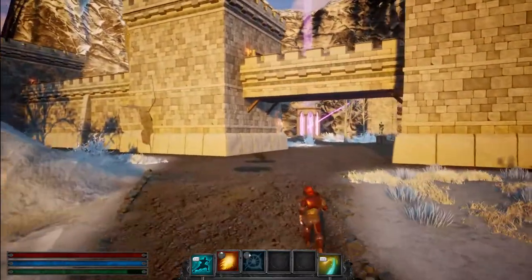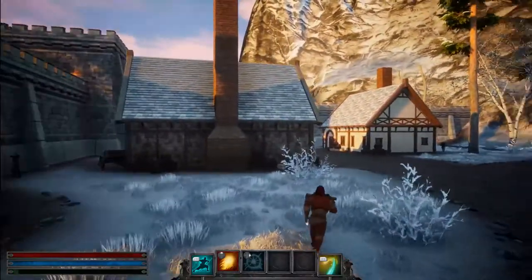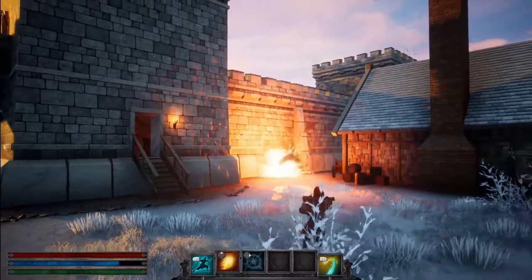To continue on our warpath to the Grand Inquisitor, we'll have to go through that glowing nexus, which we can expose by destroying the sentinel tower connected to it.